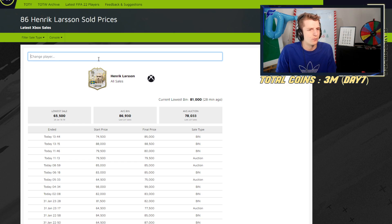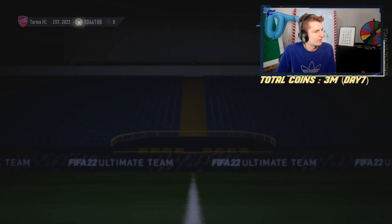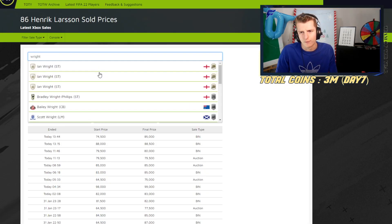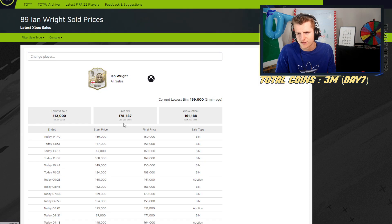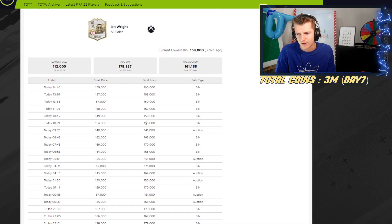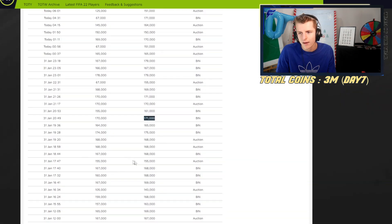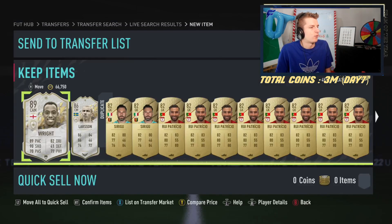Another player we picked up was Righty, bought at 150k. We're going to hopefully flip for 170k. Looking at recent sales: 170, 171, 170, 179, 169, 171, 170, 171. We're quite confident we can sell for 171k.